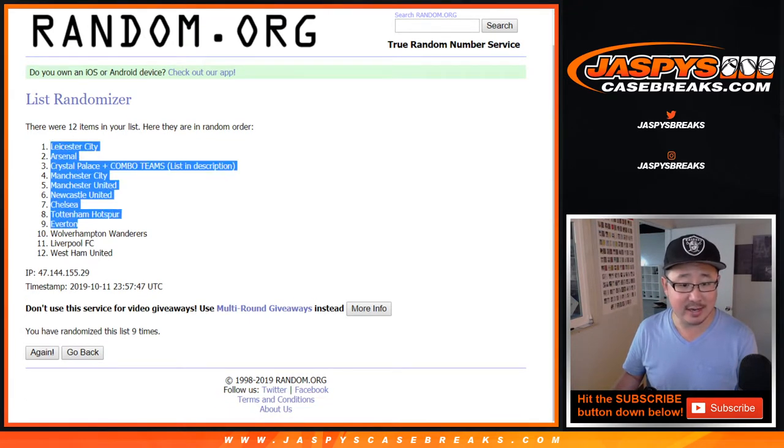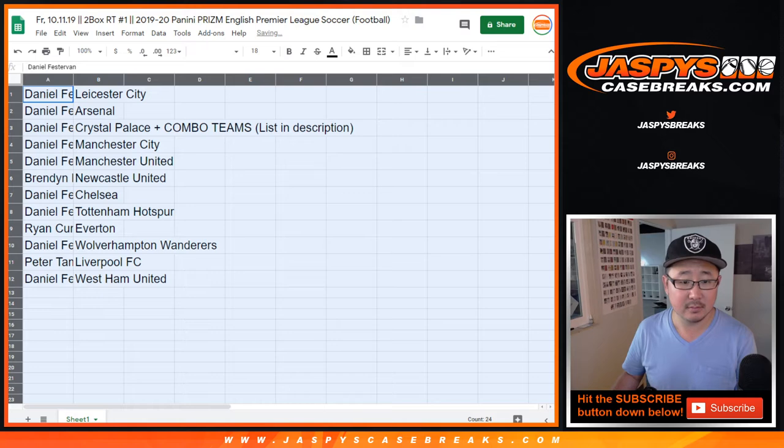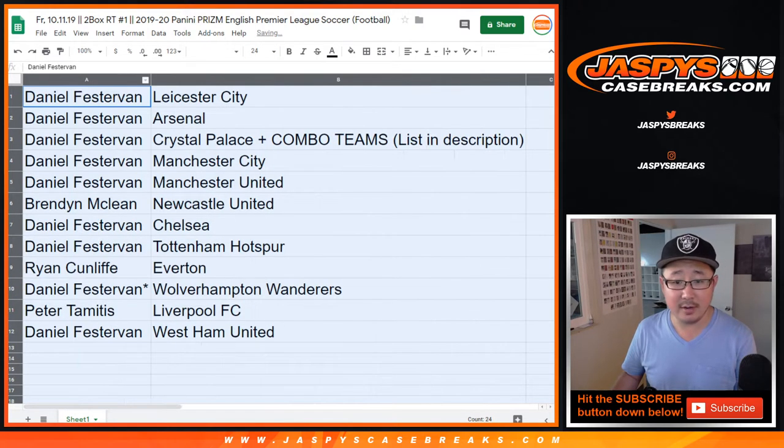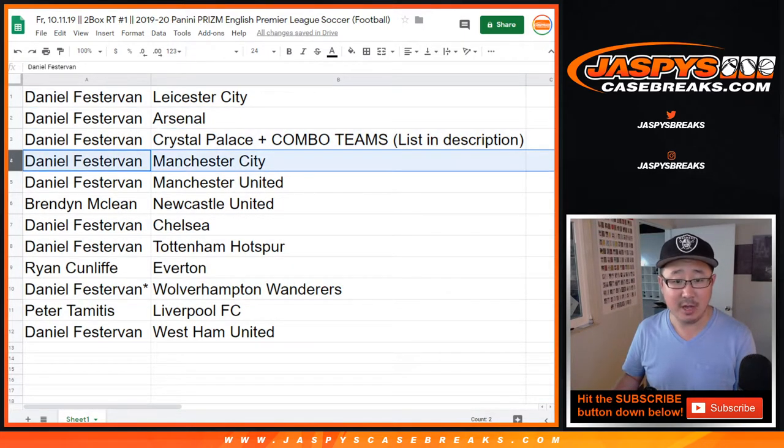After nine times, we've got Leicester City down to West Ham United. Daniel, you have Leicester. You also have Arsenal, the Crystal Palace and the Combo Teams, Manchester City — my rivals — and Man United.